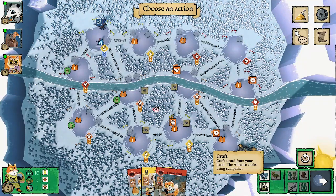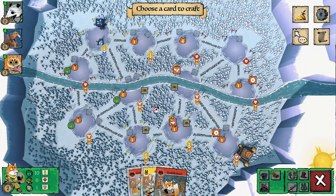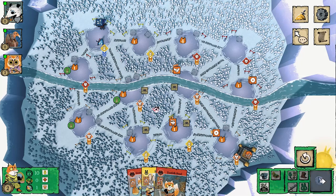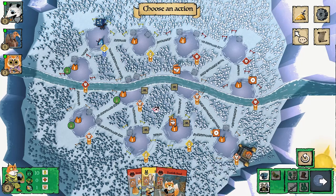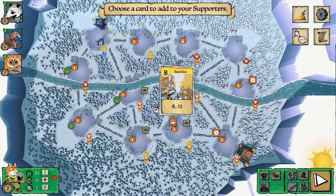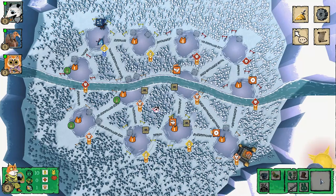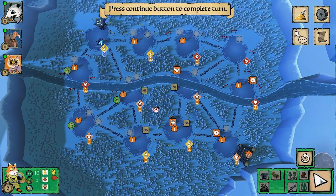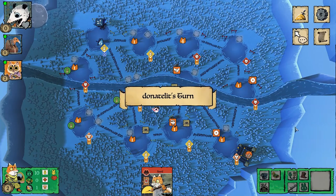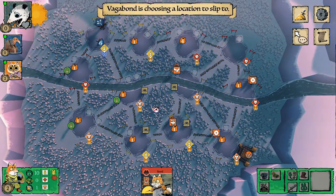I considered crafting but ended up not doing so, and put all of these cards into my supporters — the standard Woodland Alliance opening, nothing too fancy.